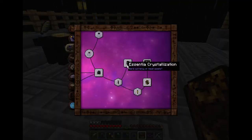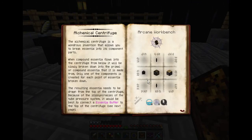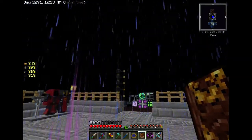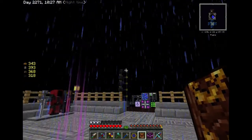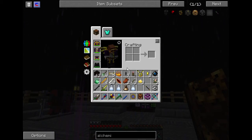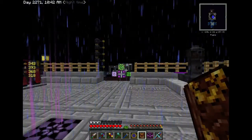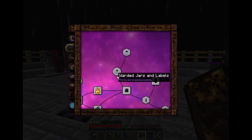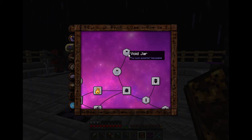Let me go through some of the other research we did. I got the Essentia crystallization and the centrifuge — these allow you to turn the Essentia, which is basically like a fluid, into crystals, which are the solid item version of each essence. We can put a crystallization thing on top and start turning that into crystals, then store them in the ME system using regular item storage drives. I'm not doing that quite yet, maybe later. There's also a void jar — like a trash can — so if you have nowhere to put excess Essentia, it'll just go to the void jar and start deleting extras.